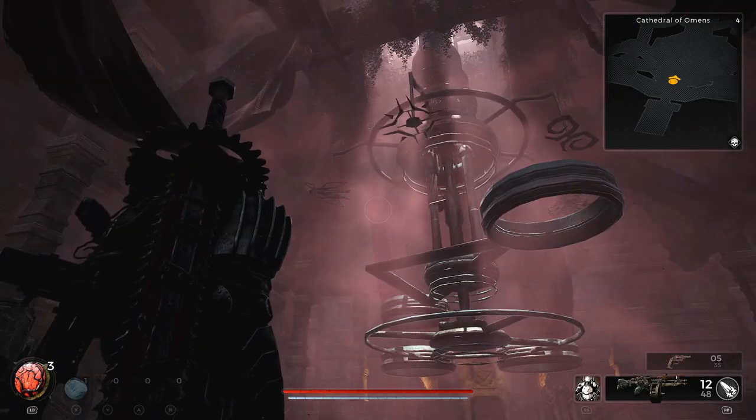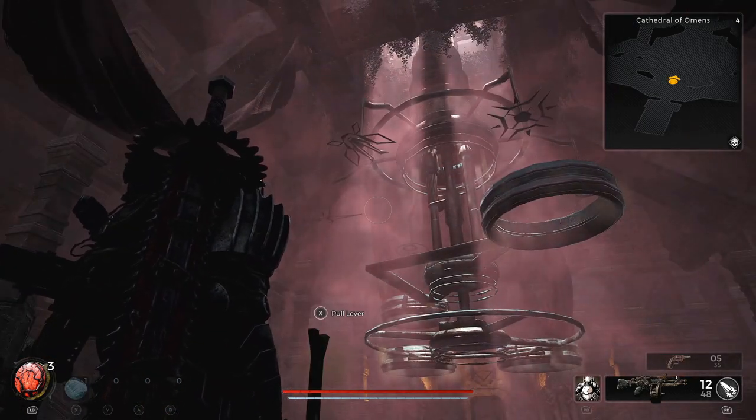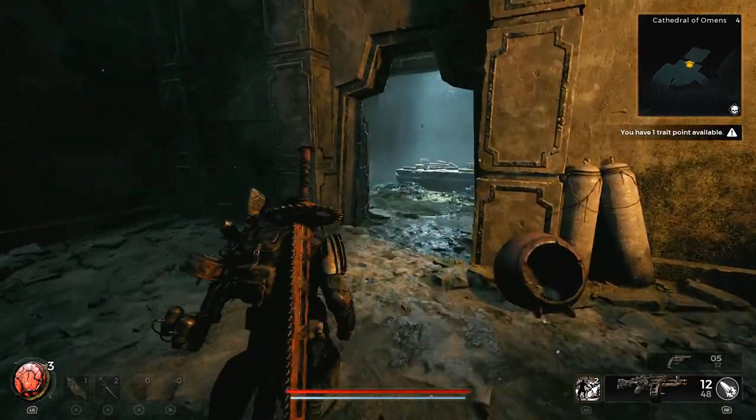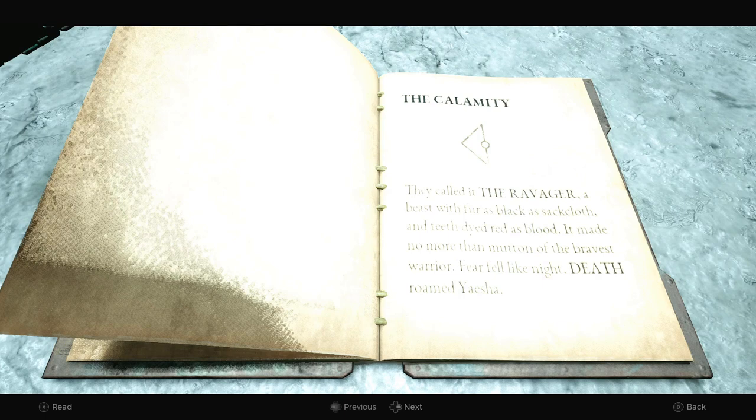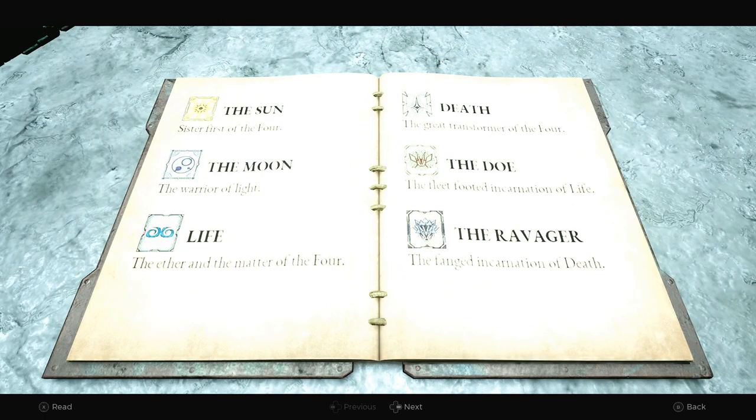The solution to this puzzle can be found in a book located in the library room to your right, up the stairs as you enter the main room from the long hallway. You'll notice the symbols and what they each represent: the sun, the moon, life, death, the door, and the ravager. Take note of these symbols as we'll need them.